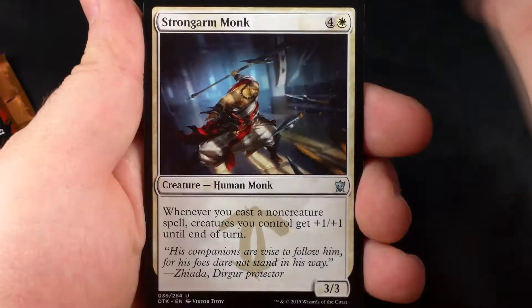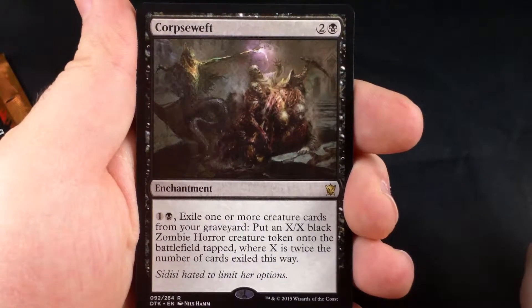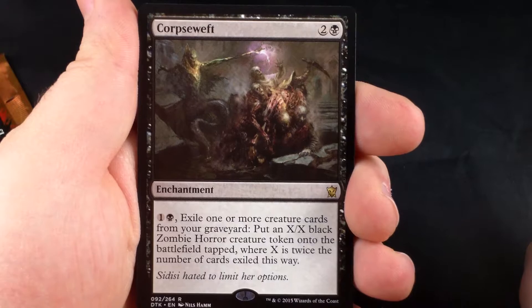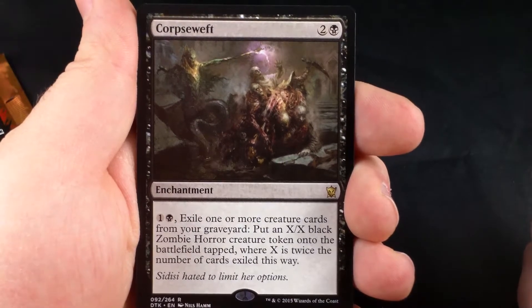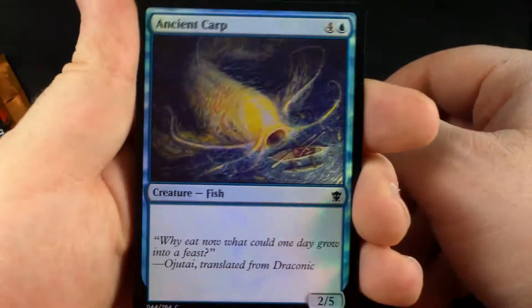And our first rare of the video is Corpse Weft — two and a black enchantment. You can spend one and a black to exile one or more creature cards from your graveyard. You can put an X/X black zombie horror creature token onto the battlefield tapped, where X is twice the number of cards exiled this way. I think there's some pretty crazy power in this card. I'm not sure where it's going to land in terms of what it sees play in constructed and things like that, but for some reason this card seems like it could really do some damage.